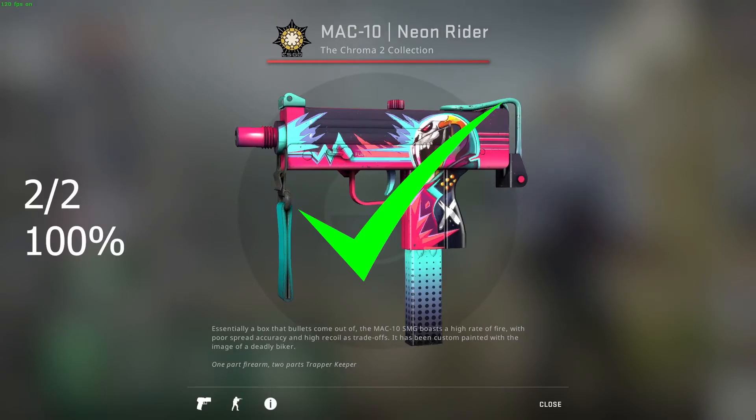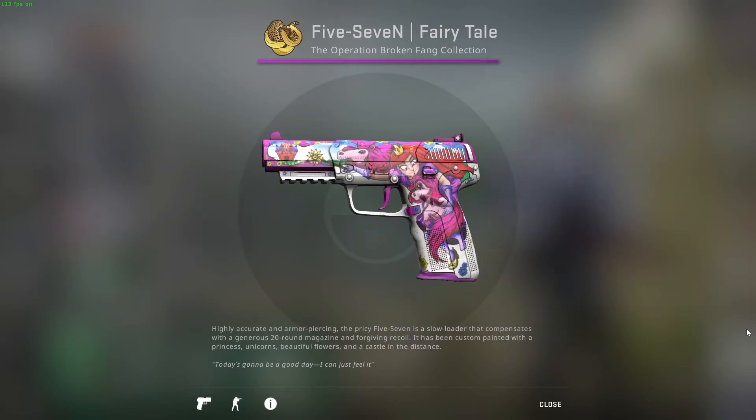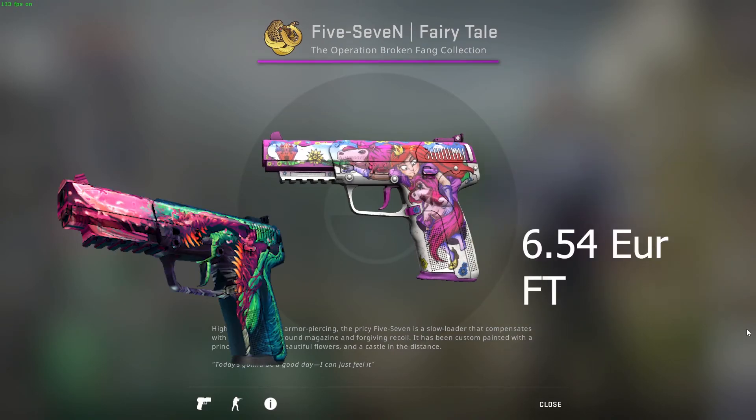The Galil Chromatic Aberration not only has enough pink but also features a 3D effect and easter eggs like the e-side logo and the bomb code on the back. This was the one community-recommended skin I didn't select due to budget — that's the Hyper Beast. If you want it, you can exclude some other skins from the list. But the Galil has more pink than the Hyper Beast and a better price.